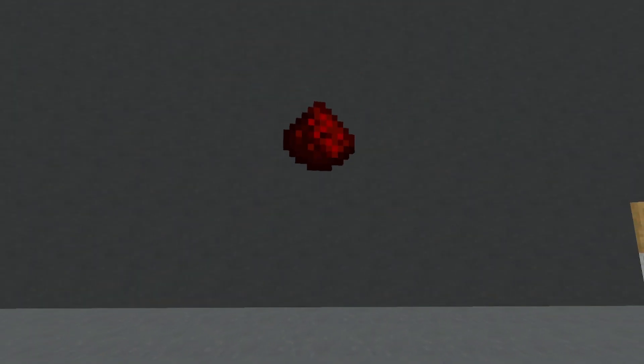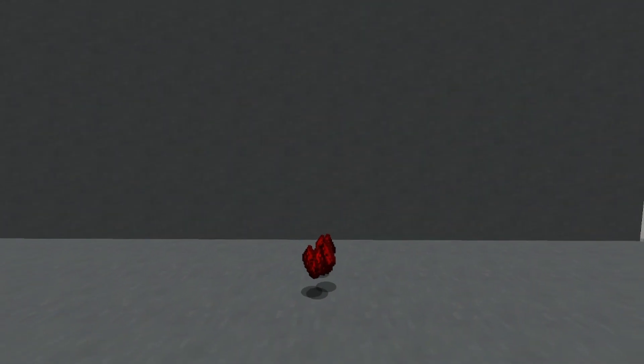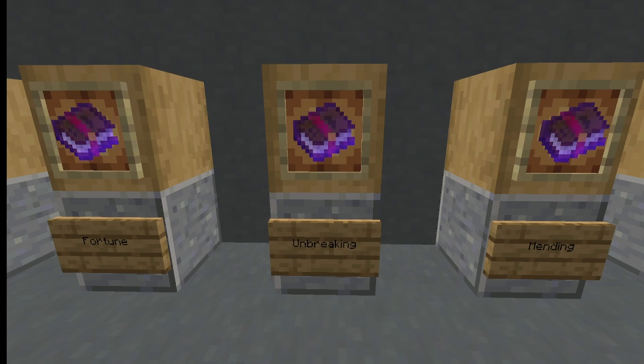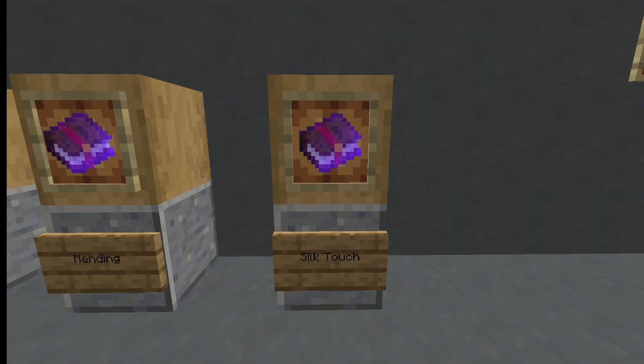A prime example of fortune is redstone, iron, gold, and diamonds — there are more but those are just a few examples. Unbreaking increases the durability of your tools, and silk touch allows you to pick up ores without breaking them into multiple parts.